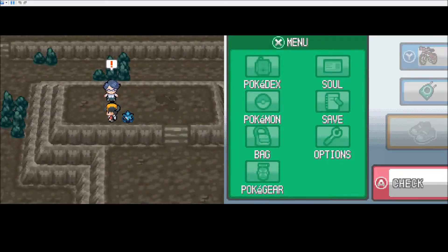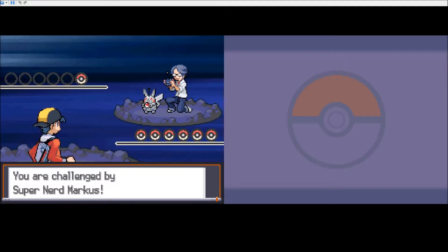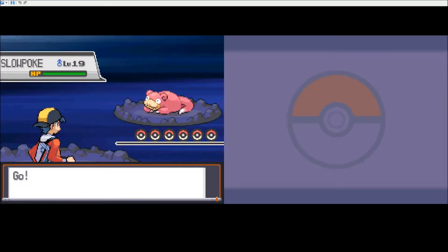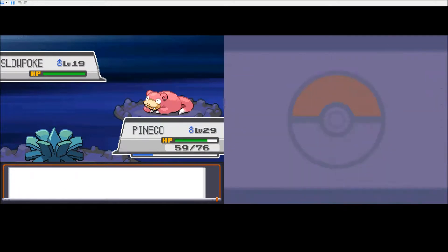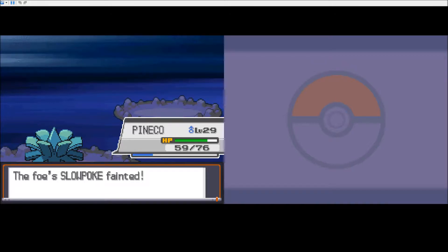Okay, looks like a trainer. Ooh, this is different music. That was really different music, actually. What the hell is that? Super Nerve Marcus. Is that a robotic Pikachu? And he doesn't even have a Pikachu. You are psychic type, sir, so Bug Bite should own your face. And it did. Plus, we have ten levels on you. 402, that's pretty good.